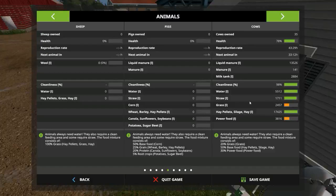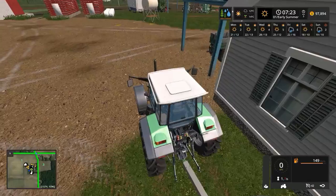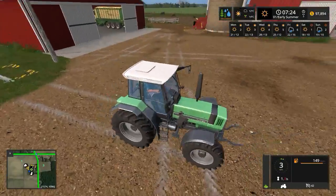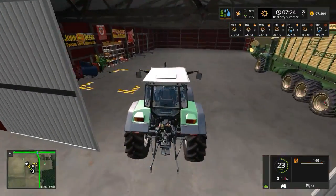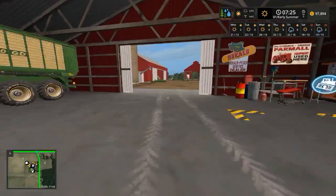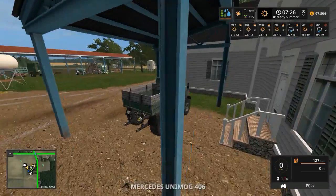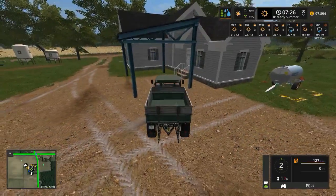Now we just need grass and some power food, and everything will be fine. Grass and power food, that we can easily arrange. I feel like taking the Unimog for a drive. It's time for the Unimog to earn its keep. We can't just be tractoring all game long. So let us get the Unimog going. Excellent. I quite like this Unimog, quite a nice vehicle.